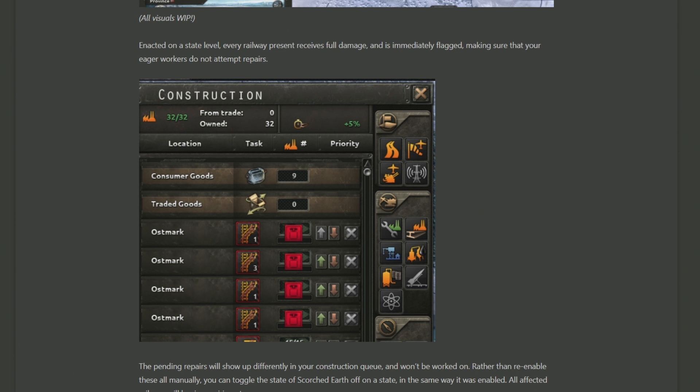Sticking on the topic of Scorched Earth, we can also see in the construction queue that once you have destroyed your own railways, you won't want to repair them yourself, as that kind of defeats the purpose of blowing them up in the first place. So once you've destroyed them, you won't be able to repair them until you reactivate the ability to repair them inside the state itself. This image also shows multiple different levels of railway in Ostmark — at least four. It also makes me wonder whether there's a cunning strategy involving building as many railways as you can just to destroy them all, filling up your opponent's construction queue with tons of railway they need to repair, simply just to annoy them.